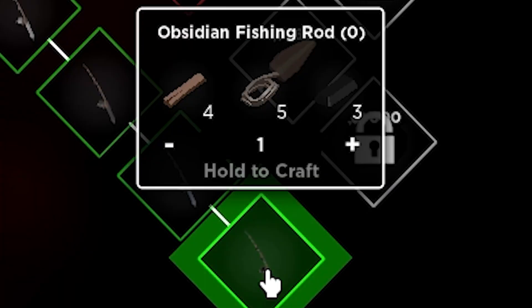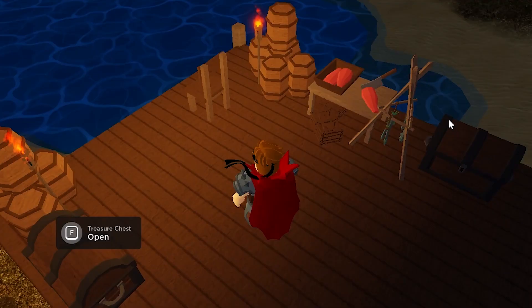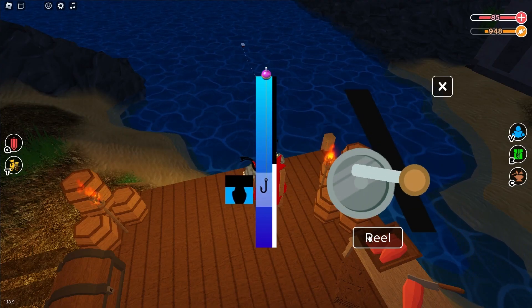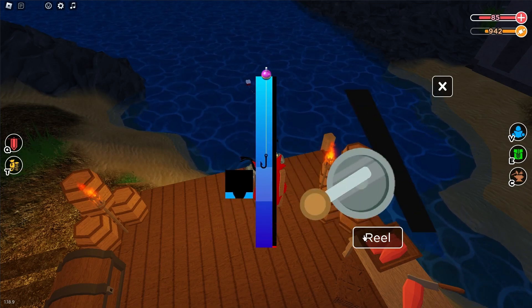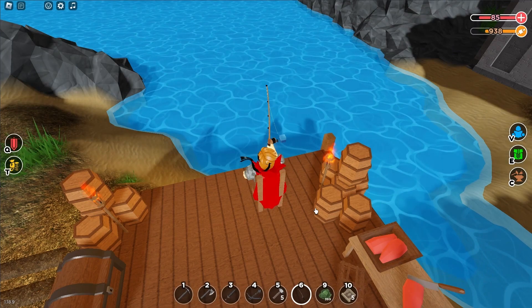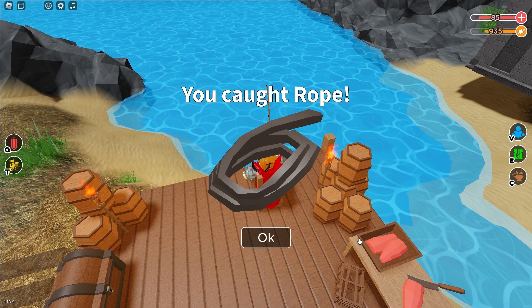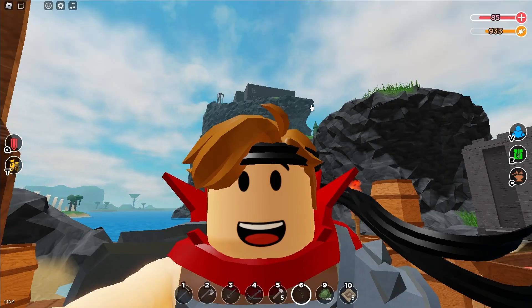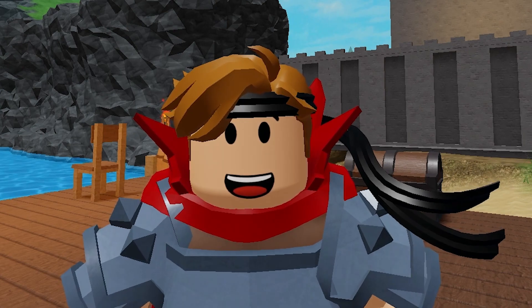Now let's craft the obsidian fishing rod. The fishing rods got no description — the whole update is a little bit rushed, but I like it. What the hell, the box is so fast and small, no chance to hit it. It's almost impossible. I got a rope from it — it's obsidian, the strongest material in this game. But never mind, just use the blue steel rod. It's the best in my opinion.